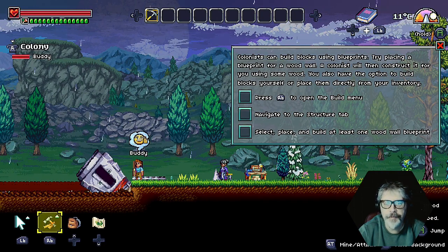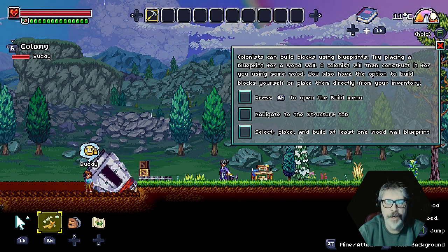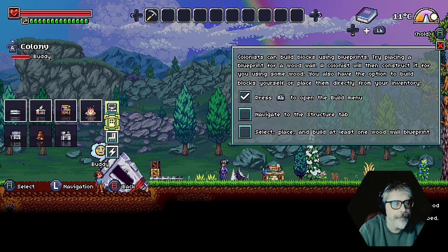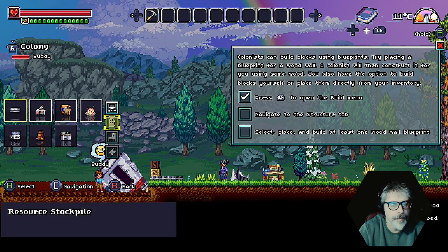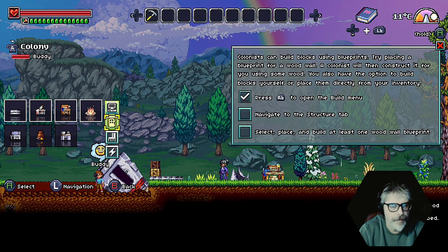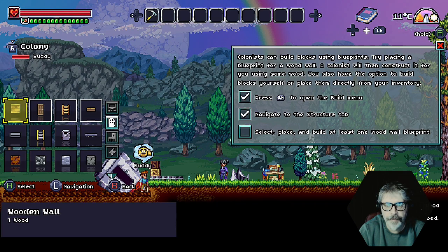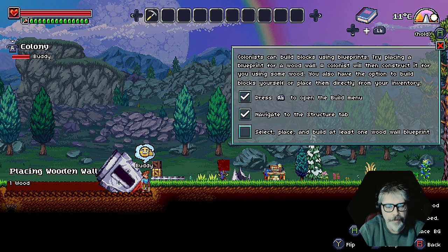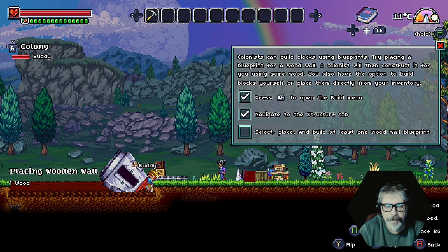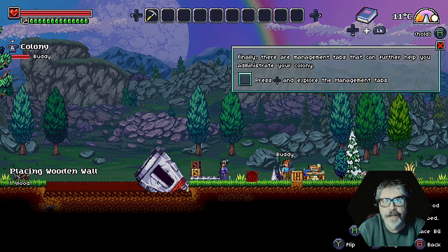Press right button to open the build menu. Navigate to the structure tab. Select place and build at least one wall — one wood wall blueprint. Right button. Structure tab. Right. I fucking hate this.